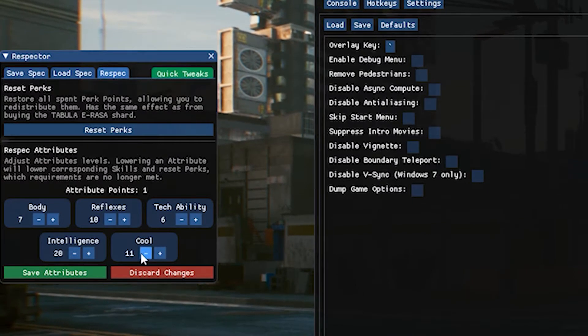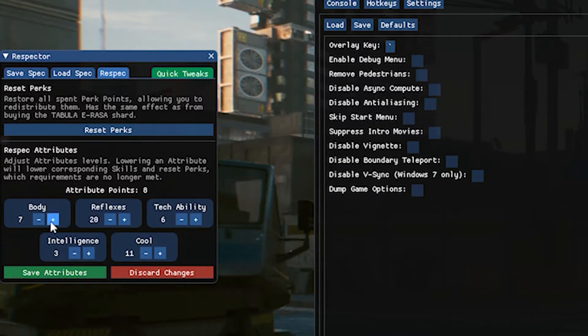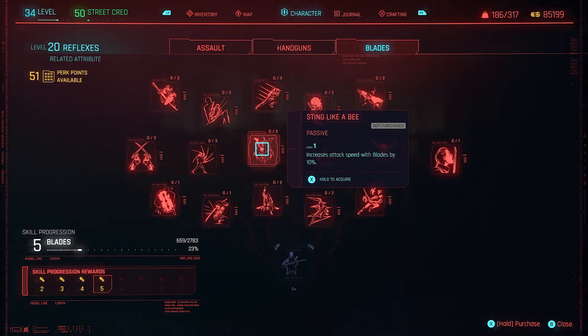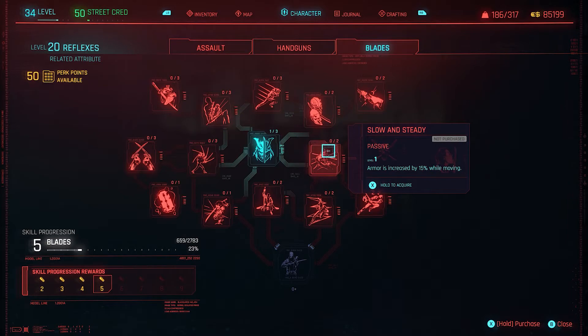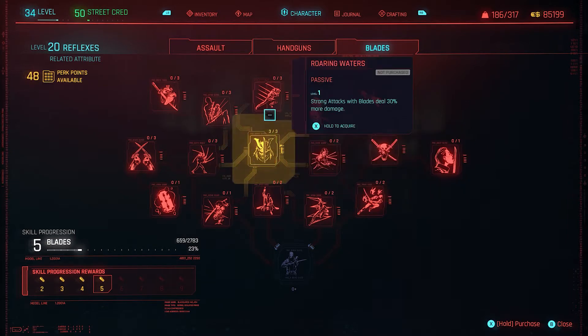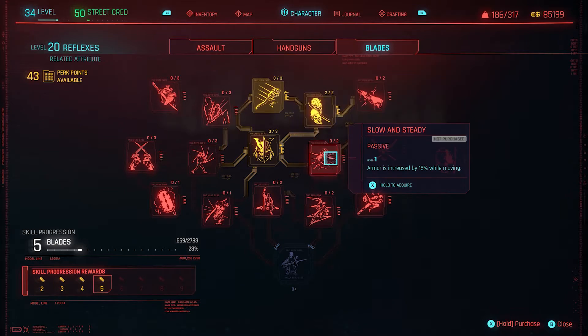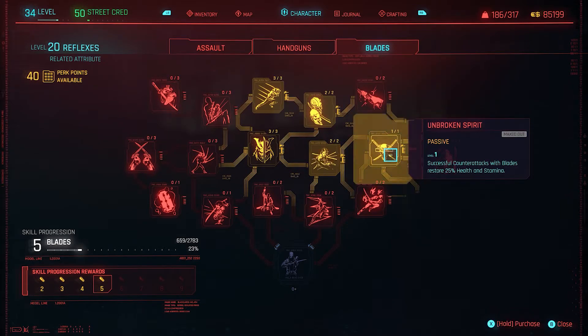As you can see right here, you can either reset your perks or reset your attributes. I just did both for this video. I was playing as an intelligence build but I wanted to try out a full reflex blade build. So I reset all my attributes and perks. Once I reset my perks, I was able to go into the perks menu and I had every single perk I'd earned throughout the game unused, which ended up at 58.